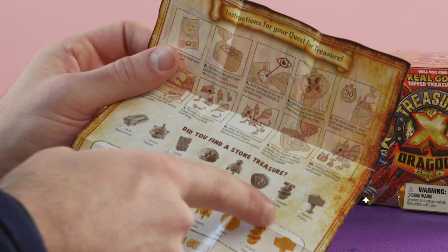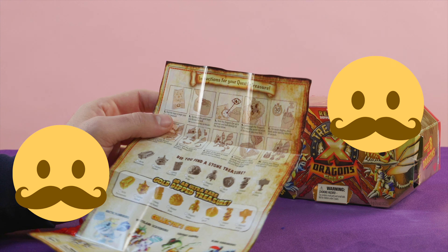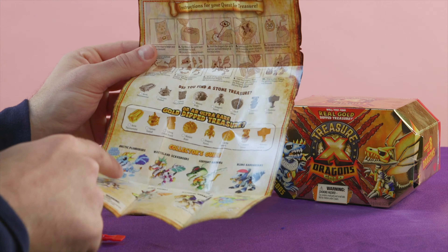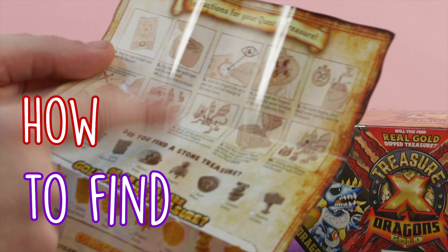So there's stone treasures we can find, or there's ultra rare gold dipped treasure. I'm kind of hoping we find gold dipped treasure, just because it's super rare, and that's awesome. Then this is the collector's guide of the different dragons we can find. I wonder which one's going to be in here. There's also some instructions you should follow of how to find your treasure.